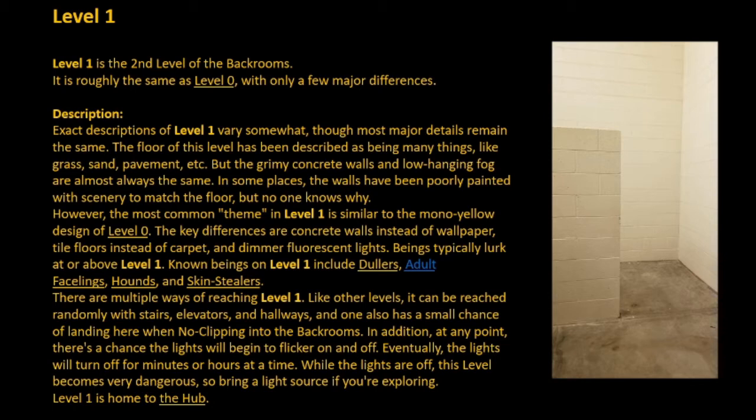At any point, there's a chance the lights will begin to flicker on and off. Eventually, the lights will turn off for minutes or hours at a time. While the lights are off, this level becomes very dangerous, so bring a light source if you're exploring.